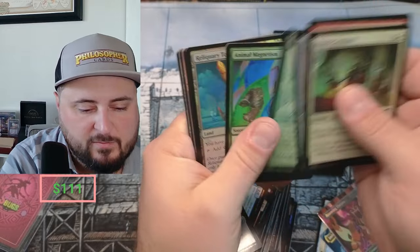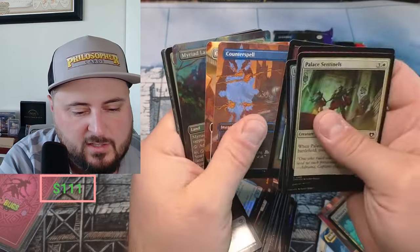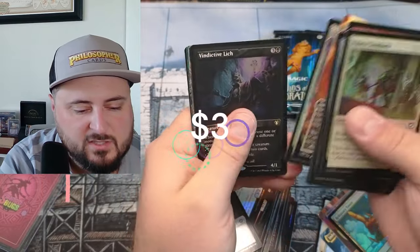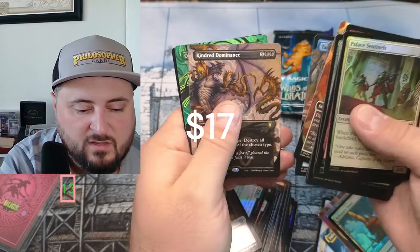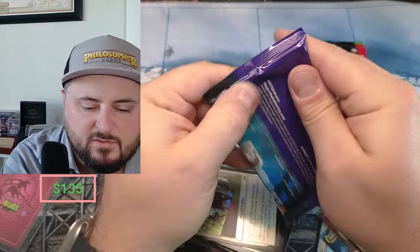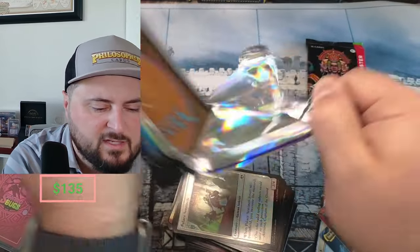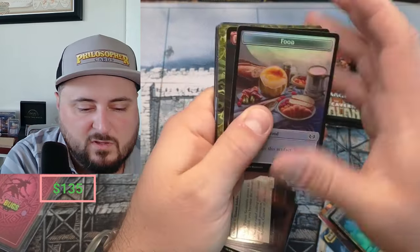Palace, Ram Through, Reliquary Tower — nice. Elonde, got the counterspell. Slime, Vindictive Lich, Clanting. Dominance and Obscuring Haze — nothing too crazy there either. Last three packs. Thanks for tuning in with me, thanks again to the patrons for supporting and getting into this break — this was a lot of fun.